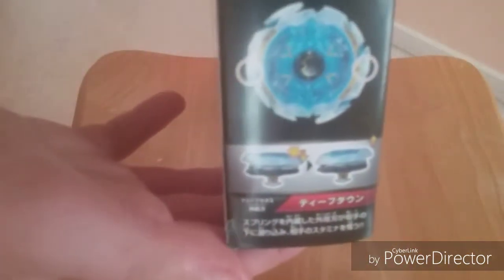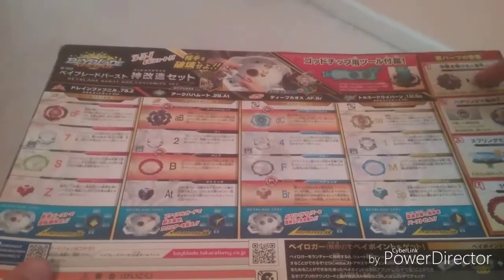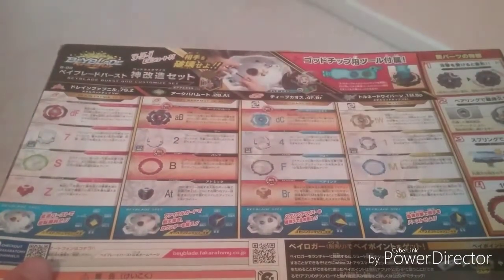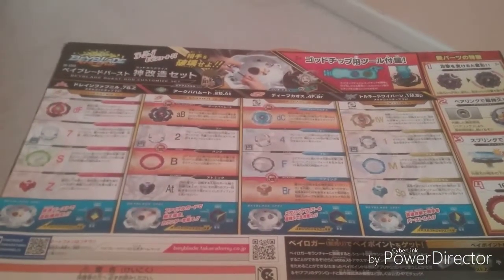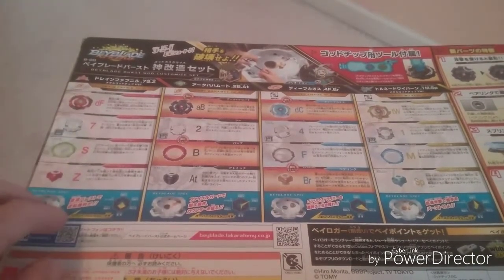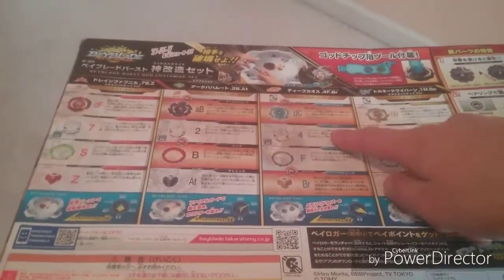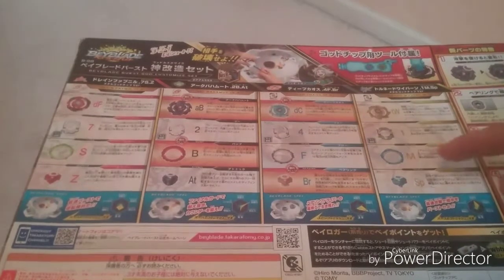On the other side, we have the God abilities of each bay — I'll go over them later once we actually get the bays out. In the back, it's just action-packed with all the stats to all the bays. More about the God abilities and the bladers — we got Cleo here and Boa. Boa's really cool, probably a lot of people's favorite blader. Comment down below if Boa's your favorite! The parts: Dream Fafnir Red with a metal godship, disc seven, frame Star Zephyr. Ark Bahamut, disc two, Bump Atomic. Deep Chaos, disc four, Flow Bearing. Tempest Wyvern, disc one with a metal godship, Meteor Spiral.